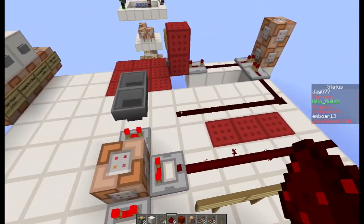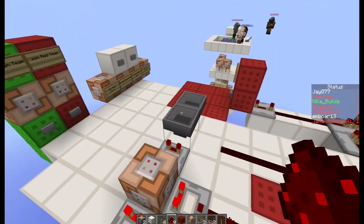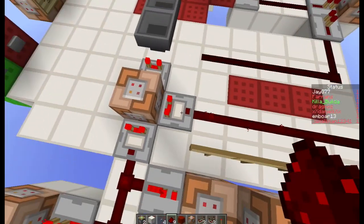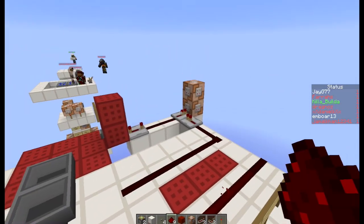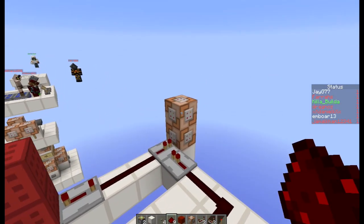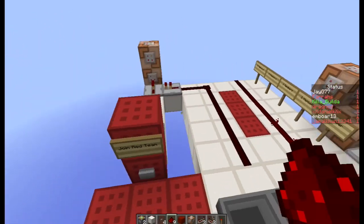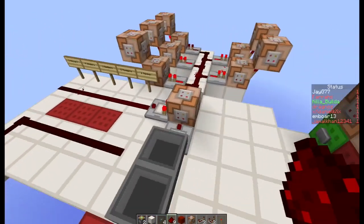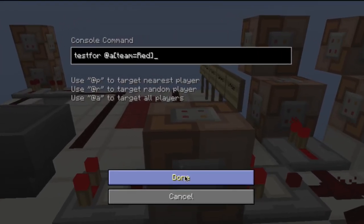It's really only that bit over here that you will need — a one command block with a hopper clock connected to it, one output with a long line of redstone. The top one is actually optional, but there are two command blocks and a couple of redstone repeaters.